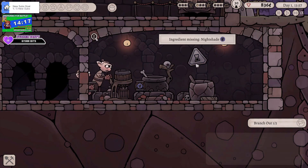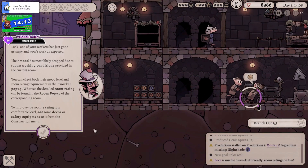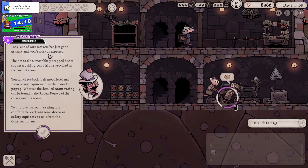If we have spare workers they'll do their thing, which is good. We're off to the races now, though we are running out of nightshade. One of the workers has gone grumpy and won't work — oh no, their mood has dropped to sub-par. We're gonna have a riot! You can check their mood level — the room rating. Oh, so we get to decorate.